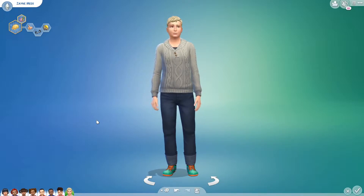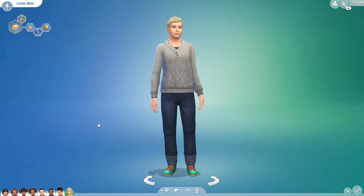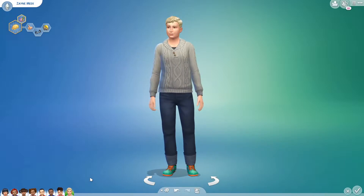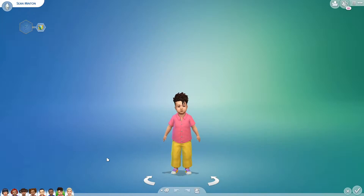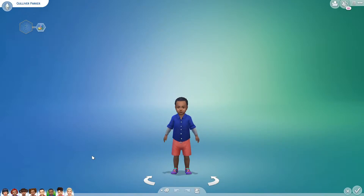Their names were pretty much randomized too — one name I didn't quite like so I kept hitting the random button until I got something I liked. Our first toddler is Sean Milton and he is a wild child. I really like his hair and his clothes are pretty bright, which I think goes with the wild child trait.